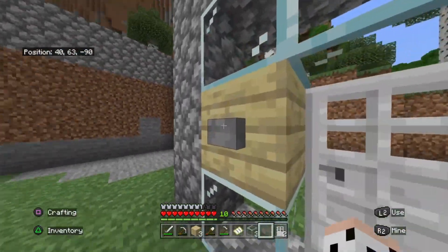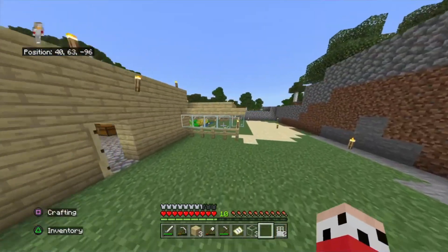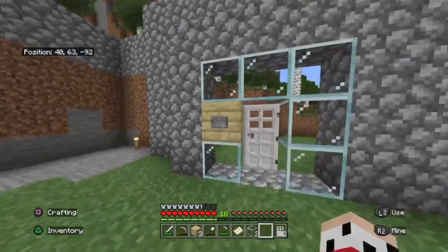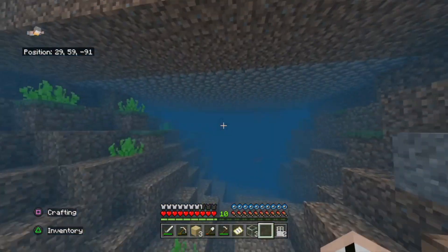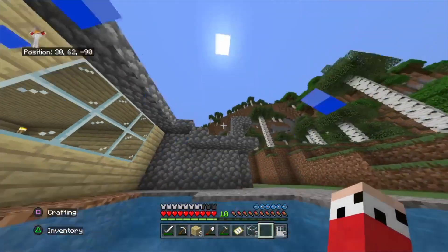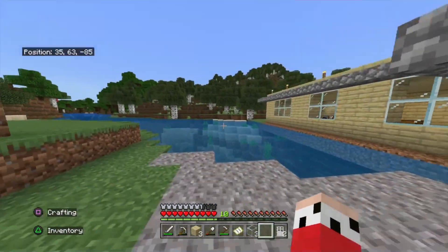So that way only a player can get through — mobs can't. And obviously mobs can't spawn inside here either because it's too light. Nothing can spawn on the roof of either the house or the farm because it's too light. And even drowned from underwater can't swim up and access the property. Any mobs that spawn out here won't be able to shoot me from inside. And even if spiders spawn out here and try to climb up, they won't be able to because everywhere has slabs — so they won't be able to make that kind of jump.